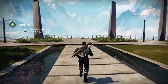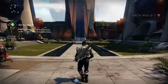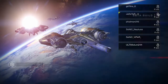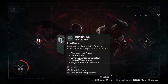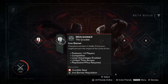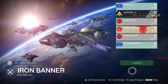So Iron Banner is where your items matter. I'm assuming it's going to be controlled but it's going to be intense. Me and my fire squad are heading back to orbit. Back in orbit, we're selecting Iron Banner. It says level advantage is enabled, competitive, PlayStation Plus required. We'll get crucible gear and Iron Banner reputation — let's do this, launching now.